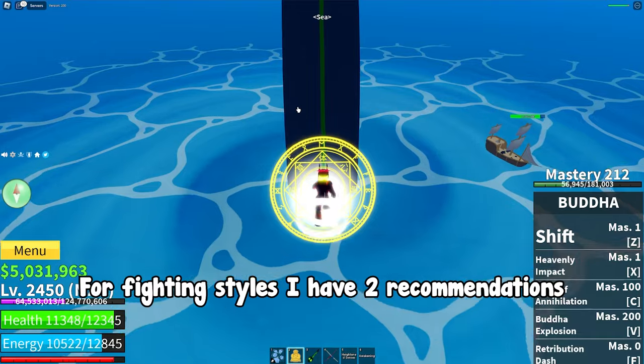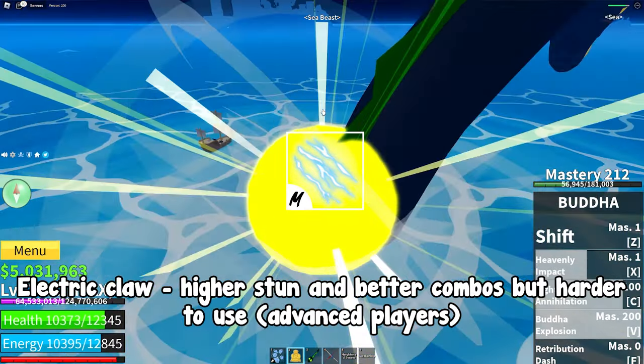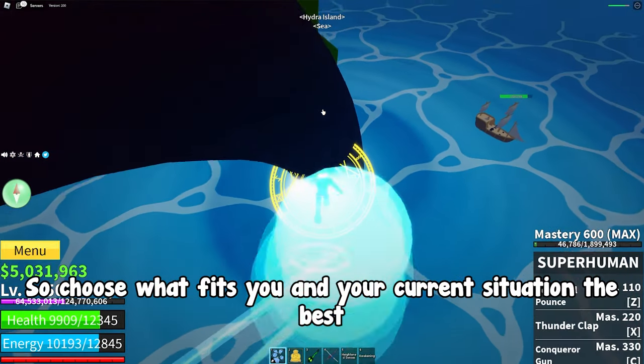For fighting styles I have two recommendations. Electric Claw: higher stun and better combos but harder to use — for advanced players. And Got Human: harder to get but more balanced and easier to use. So choose what fits you and your current situation the best.